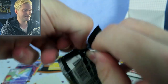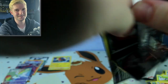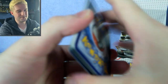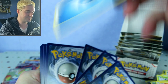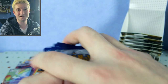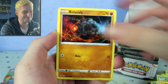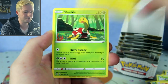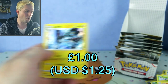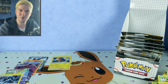This is hard stuff. I think I'm just dehydrated — I just need to drink more. Shinx, Sandygast, Rolycoly, Stunky, Capture Energy, Charjabug, Shuckle, Morpeko reverse — very cute card — and a Luxray holo! That's number five — we've got five holos or better out of seven packs. That is not bad at all.